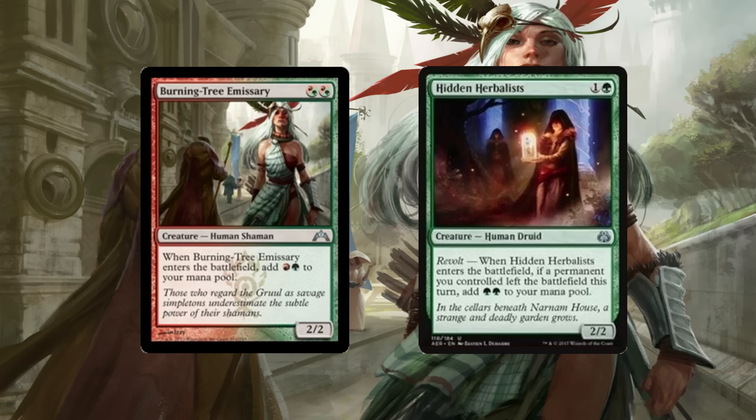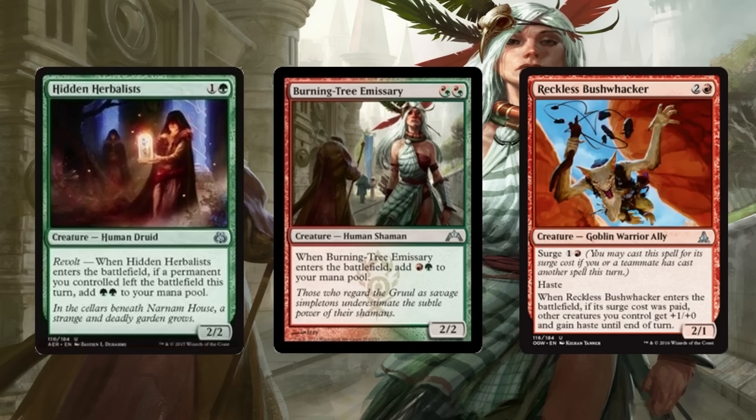And if you have 2 Burning Tree Emissaries in hand, a lot of the time in Zoo you just win because you're so far ahead. So the most obvious combo with Burning Tree Emissary was Reckless Bushwhacker — you just go Burning Tree, Burning Tree, Reckless Bushwhacker. But now you get Hidden Herbalist, which means you can go even bigger on the chain. You can just chain creatures and it's just insane.